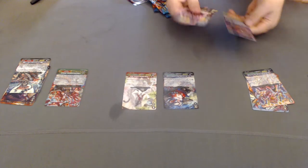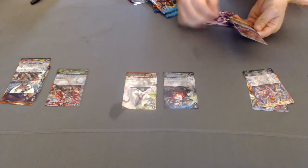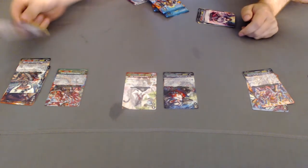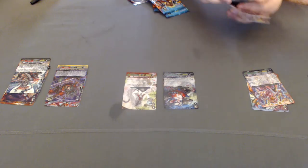Next one. We have Stealth Rogue of Fiendish Blade Masamune. Another Murakumo. Double rare — that's the crit trigger. Penguin.